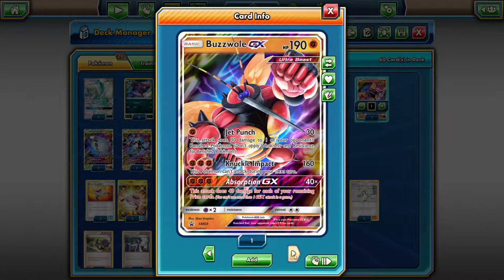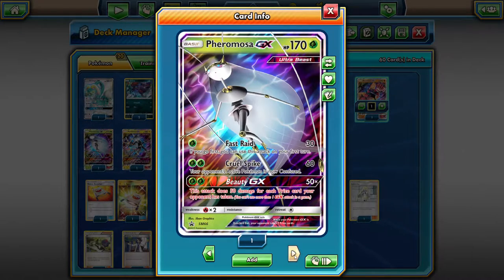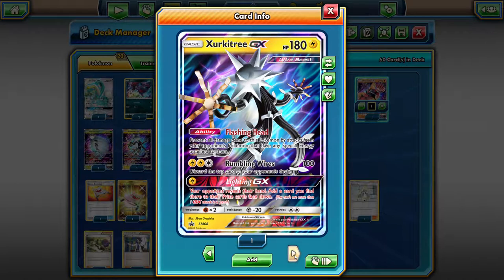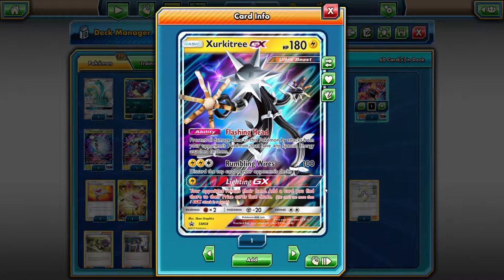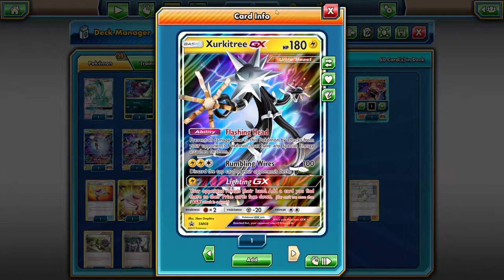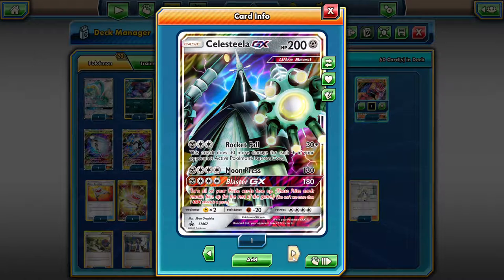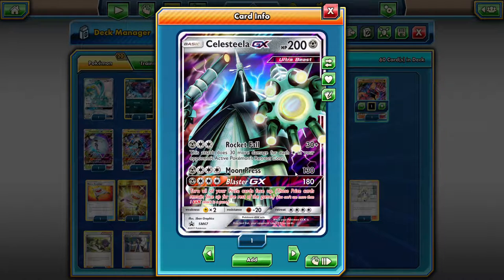We have two clean-up options: Xerneas Break and Drampa. We also have Zircitree for that Flashing Head ability — preventing any Pokemon that has Special Energy from attacking it, which can come in clutch. Lightning GX lets us look at their hand, pull exactly the card they need, and put it into their prize cards where they can't get to it. And then Celesteela is here for the Metal typing, though I'm not sure that's the best idea.